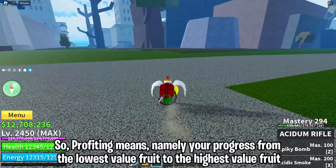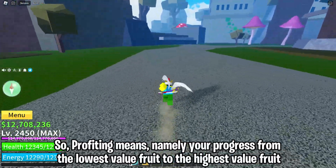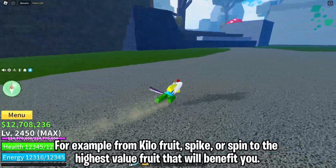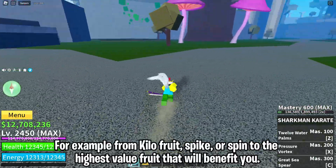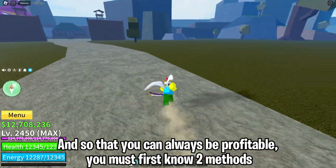Profiting means progressing from the lowest value fruit to the highest value fruit — for example, from Kilo, Spike, or Spin to the highest value fruit. That will benefit you and allow you to always be profitable.